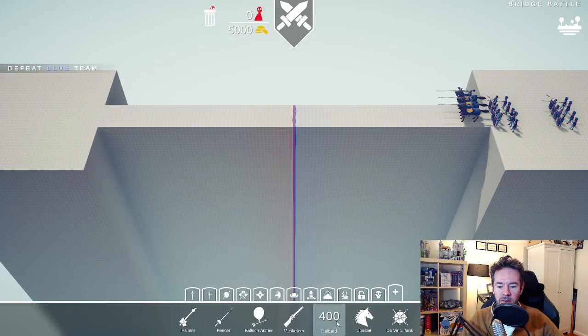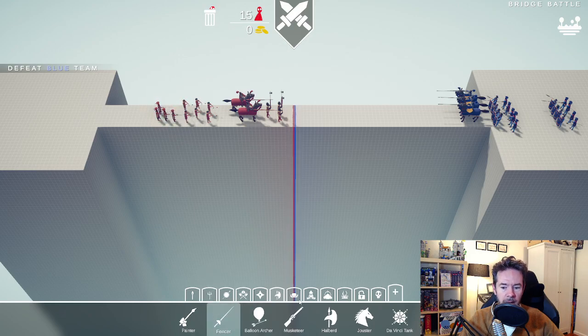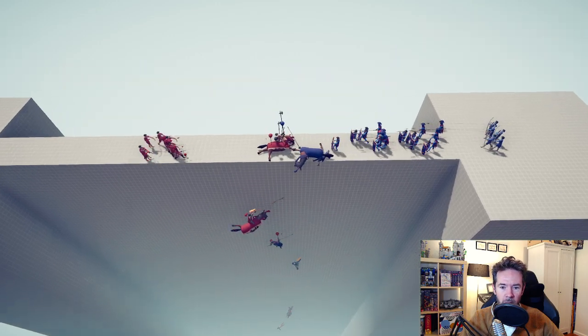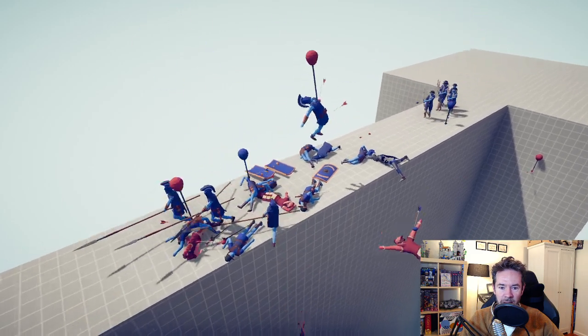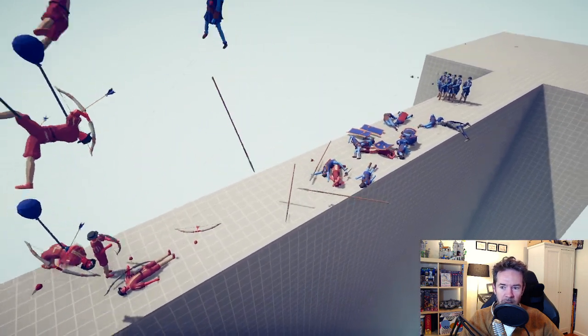Let's try Renaissance troops — jousters and balloon archers. Maybe a Da Vinci tank but can't quite afford it. The jousters might cancel each other out — they fall off into infinity! But now you've got shield guys who outnumber us. The balloon archers are hilarious — they give people balloons and the balloons fly up into the sky. Then Spartan troops appear — might be too much — but this combination did better.